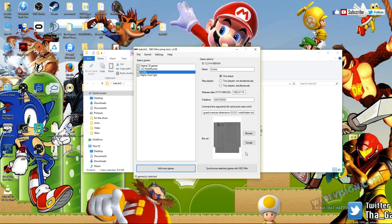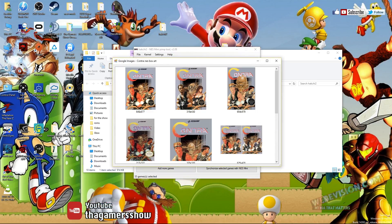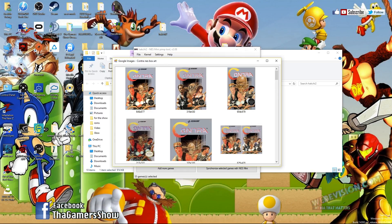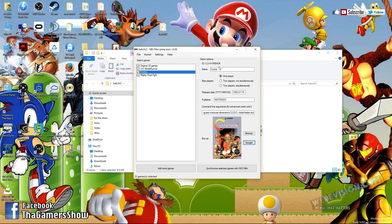What you want to do next is make sure that your computer is connected to the Internet and hit Google. And then you get some box artwork. So just choose the one that you want and it'll be right there. You can also add the name of the publisher and set the date it came out. The only thing left to do now is to synchronize selected games with NES Mini.